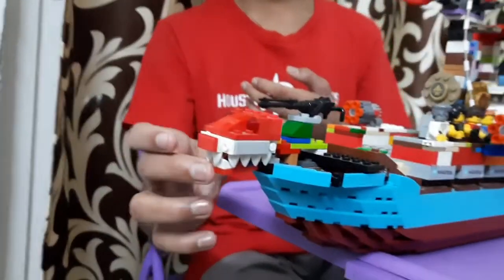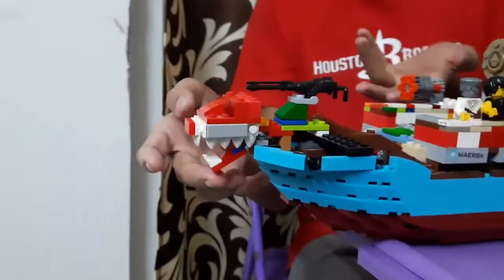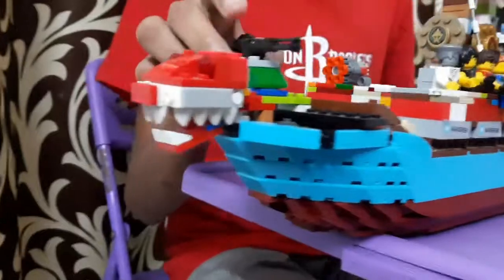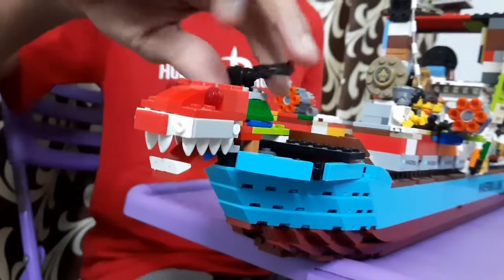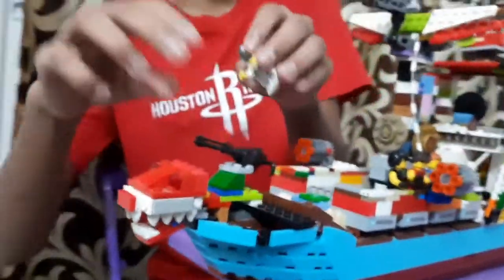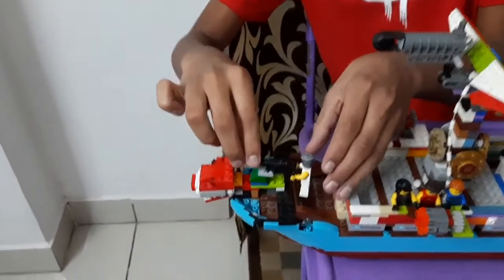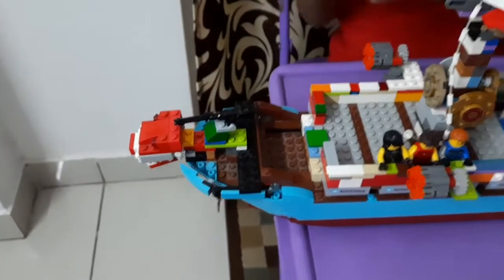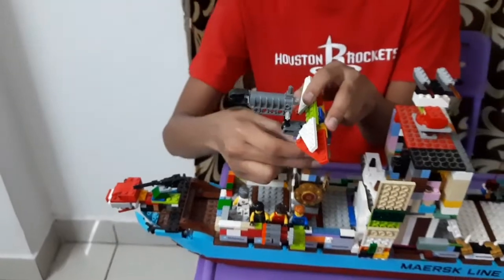Starting here at the front — I replaced the dragon figurehead with a real dragon piece. It's more like a dinosaur but I think it fits. It's got a mouth that can open and close and proper teeth. Next to it on top I've got a turret gun from Lego Star Wars that can go up and down and side to side. I'm going to attach a minifigure here so he can turn around on the turret to fire at anything that comes by.